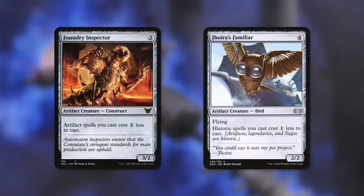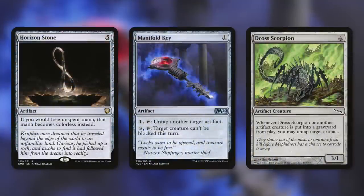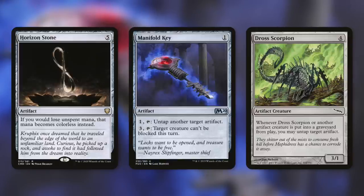We've got some other ways to help with mana via Foundry Inspector and Jor's Familiar, which make our artifacts cost one less to cast. Although these don't technically ramp us, they can save us a ton of mana throughout the game. Horizonstone says if you lose unspent mana, that mana becomes colorless instead — basically just a way for us to store our mana, and it can be incredible. Manifold Key is very flexible: pay one and tap to untap another target artifact, or pay three and tap so a target creature can't be blocked this turn — essentially an extra mana rock or a way to get our creatures through.